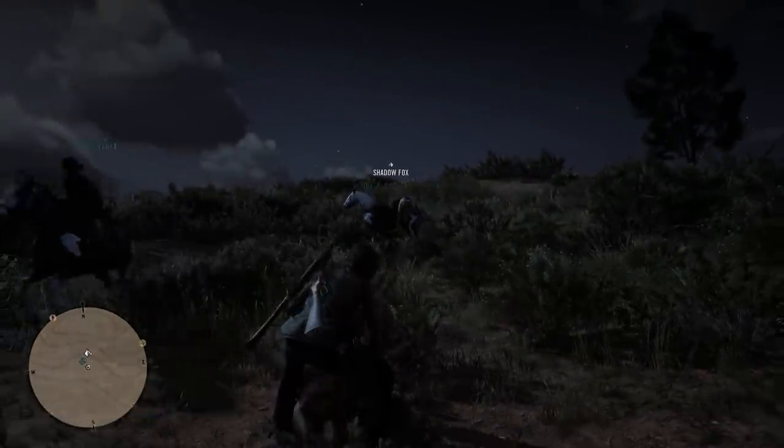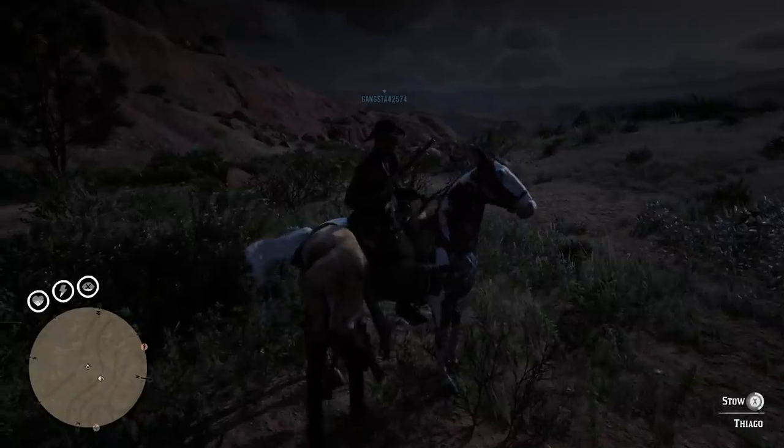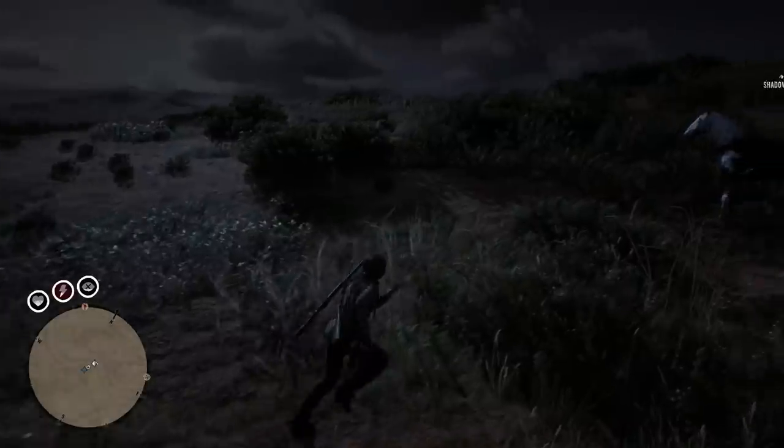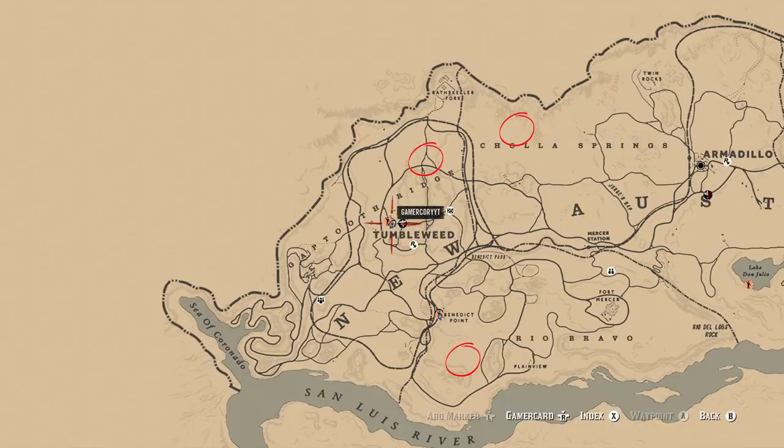Make the stolen horse your primary by whistling it, and your own horse will follow to wherever you want to do this duplication glitch. You can see I'm going to store the second three-star cougar on my friend's horse, and he's going to help me take it to where I need it to be, and then we're going to help each other out by making some money.